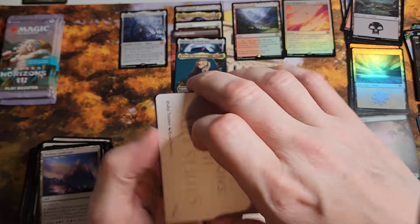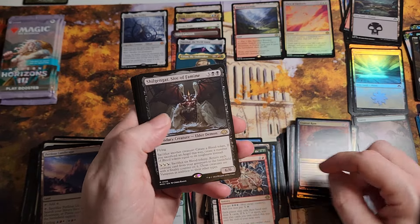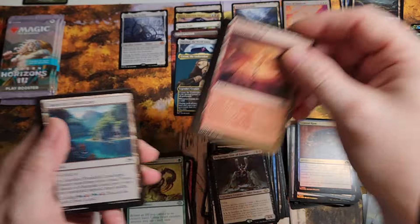Hey, I got two of the three Titans — can I get the third one in the same box? That would be sweet. Cranial Ram — that's pretty cool. Sire of Famine — not bad, haven't got very many of him.